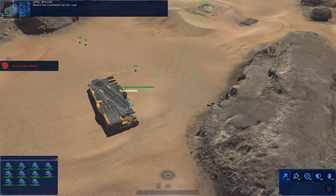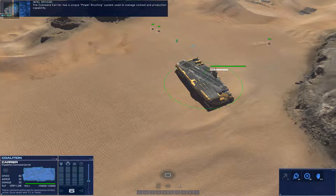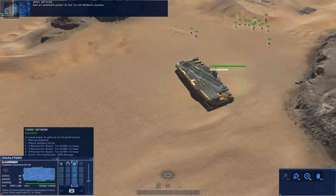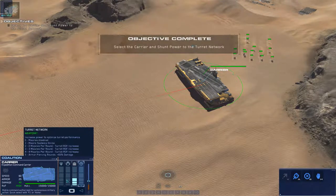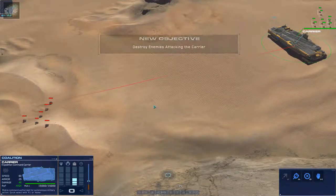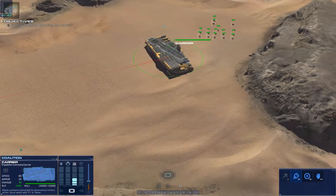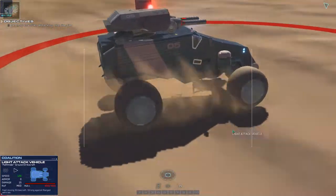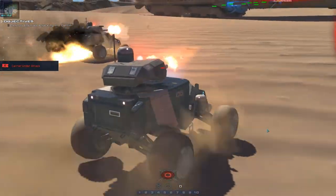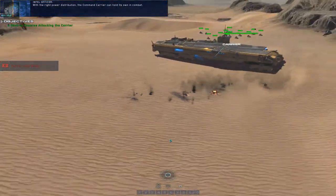Select the command carrier now. The command carrier has a unique power shunting system used to manage combat and production capability. Add all available power to the turret network system — this is kind of cool, and I'm going to have to learn this. So it puts all the power into its weapons. Enemy forces are attacking the carrier — destroy them. We'll do a control box around them. With the right power distribution, the command carrier can hold its own in combat.